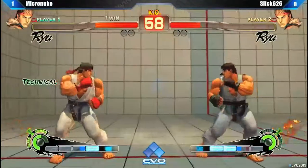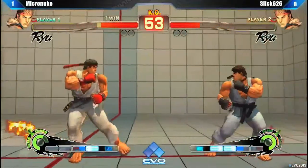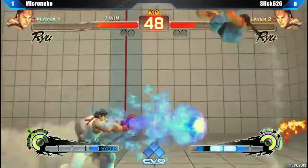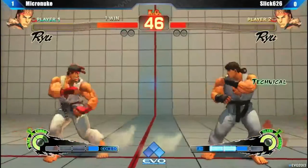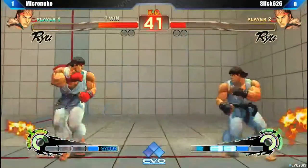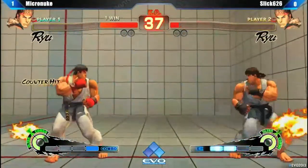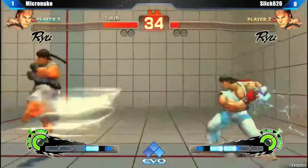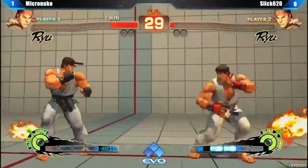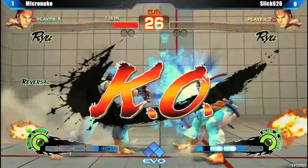These air-to-airs from Micro Nuke, very impressive — that was really good, and it got him out of the corner as well. Just a fireball game now. Good jump in, but nothing else. That's what this matchup is all about — do you want to take that risk and jump? Do you really feel a fireball coming? Nice Tatsu to get out of there from Micro Nuke, but he lands on the fireball. That was the only strength of Shoryuken that would have hit. What an eye on Micro Nuke.